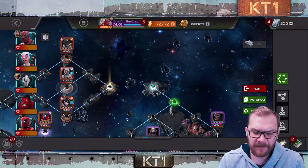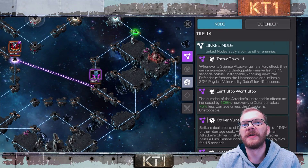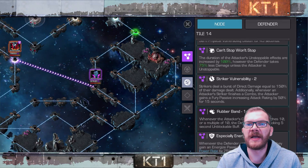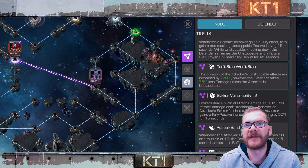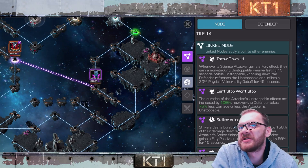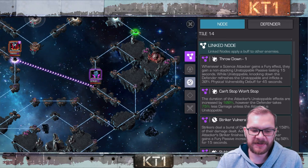At 8.31, you can see one node on the left side: Throw Down, Can't Stop, One-Stock Striker Vulnerability, Rubber Band — you just get extra damage whenever you activate a striker. For the most part, just bring in science champions and that's it; you don't have to have a striker — strikers just do a bit more damage.